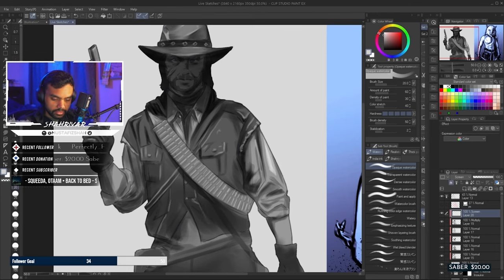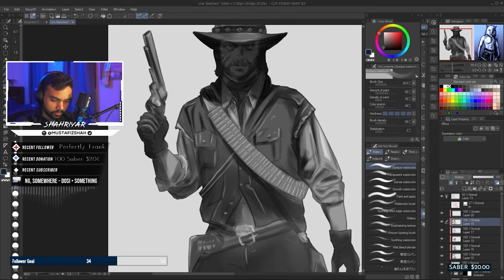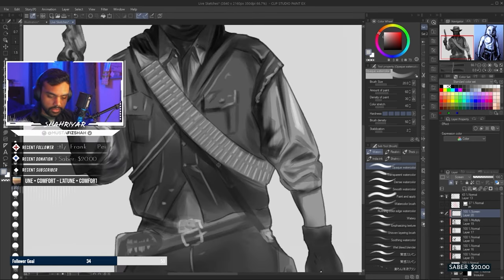Just doing my thing — adding in the buttons, adding the highlights in. I totally forgot to do the belt buckles, but you know, sometimes less is more, more is less. Not to fixate on the small details — you just want to suggest a shape and our brains fill in the rest.